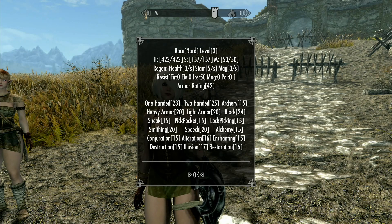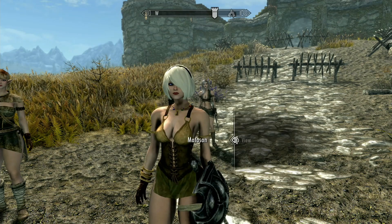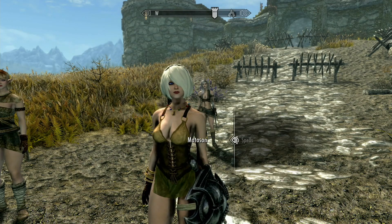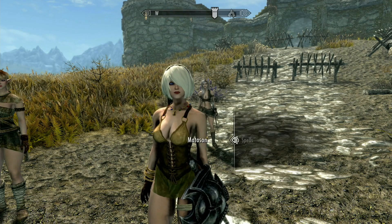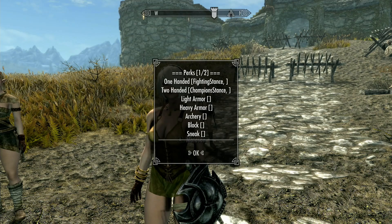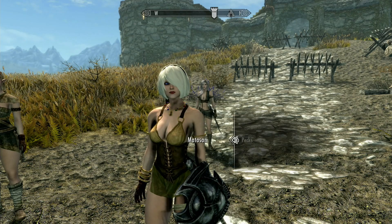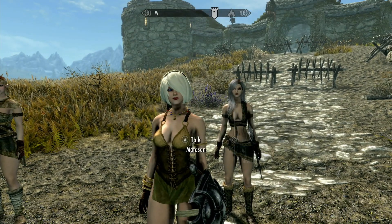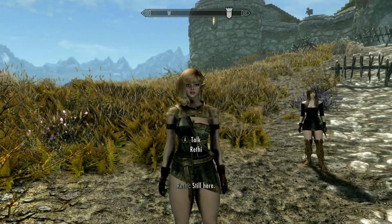With her stats you could make her do most anything you want. I remember seeing her fight inadvertently and she seemed to do the one-handed and shield thing. She has no spells. She does have one-handed and two-handed perks, so you could have her do either, but she came with a one-handed sword and shield so that's where I kept her.